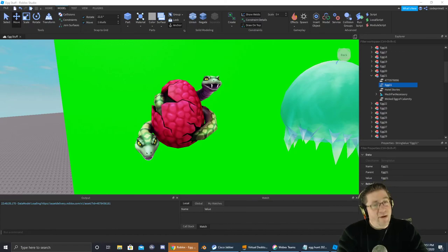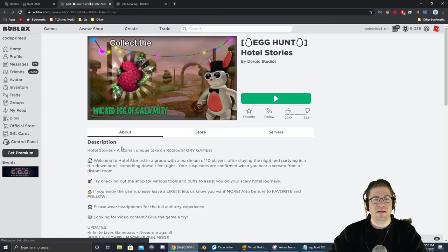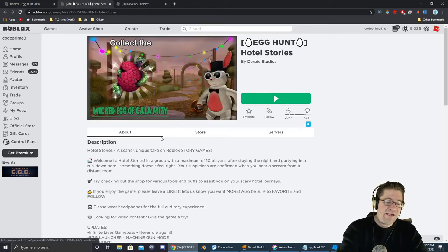Good evening everyone! My name is Heath Haskins, CodePrimate. We're on egg 21, and it's going to be inside the game called Hotel Stories. The name of the egg is called The Wicked Egg of Calamity, and it can be found inside Hotel Stories right here. Link to the game will be in the description down below. Let's go into the game and go get this egg.